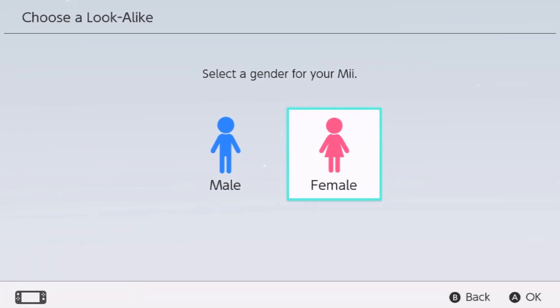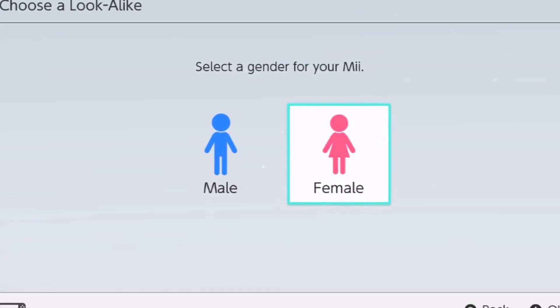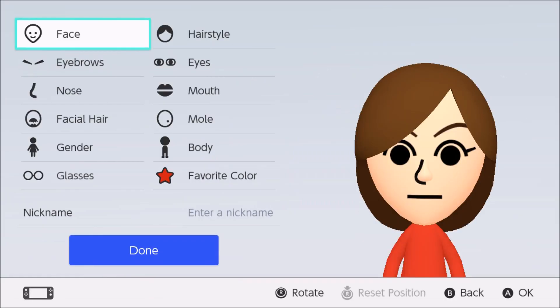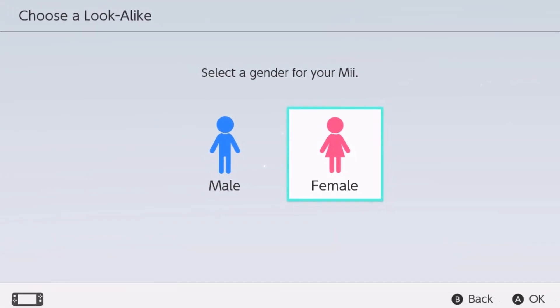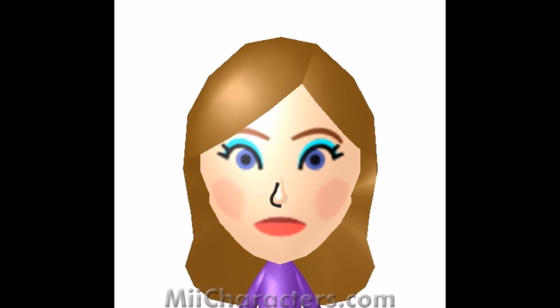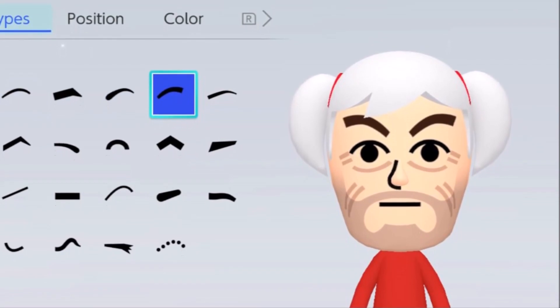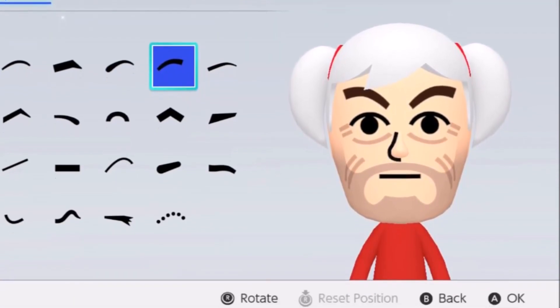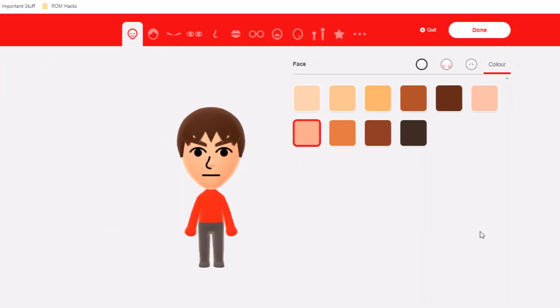When you start creating your Mii you get a choice of gender. Nintendo only offers binary gender, so we only have male or female — so everything we do from now on will be times 2, because we'll have all of this on the male side and all of this exact same stuff on the female side. Miis have 12 face shapes, 12 makeup or beard options — that's the stubble rather than an actual beard, in the same category — times 12 wrinkle patterns, times 10 skin tones.